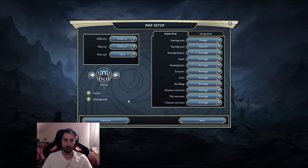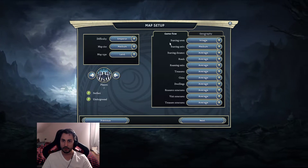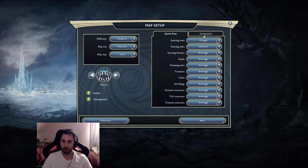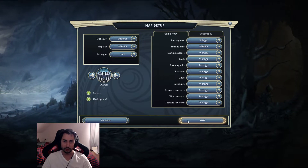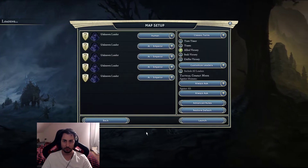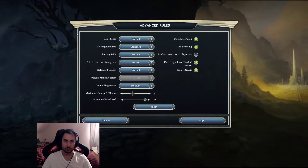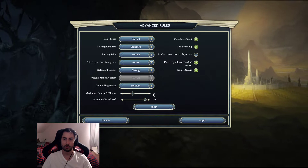I'll show you all of the settings I have. I'm going to play against four Emperor opponents. Going into advanced settings - all of this looks fine. I wanted to see if I can make the units a little bit tougher. Let's check advanced rules.